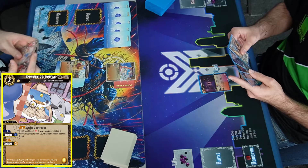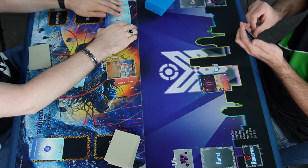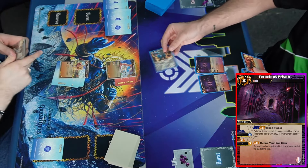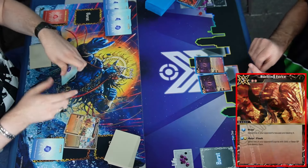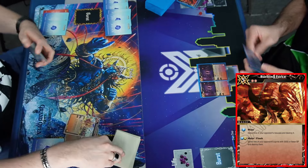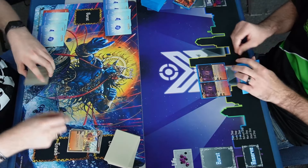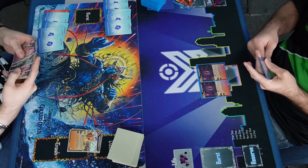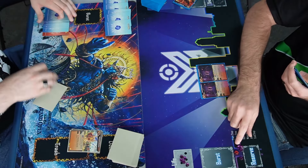Mr. Jamar is gonna drop that Detective Pentan and hopefully try to get something going with his Blessed Cathedral draws and ramps. Let's see if he can get anything going here. Here comes that Ferocious Prison — he's gonna discard a Tyrannosaurus, it's gonna pop that Pentan, and then he's gonna Burning Force the Blessed Cathedral. He's like, no, you're not getting any kind of reductions or advantage — we're stopping you in your tracks.